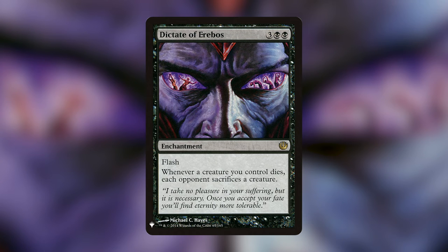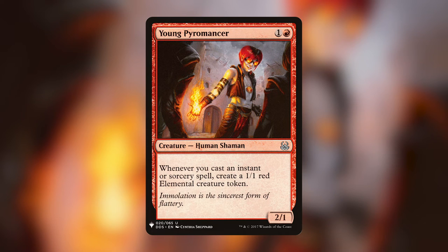Moving on to red — my favorite card is Young Pyromancer, a 2/1 human shaman for one and a red. Whenever you cast an instant or sorcery spell, create a 1/1 red elemental creature token. It seems innocuous but in all the spell-slinging I've done, I've made a lot of tokens. Since I play a lot of spell-slinging decks without many creatures, being able to turn my instants and sorceries into creatures is super helpful — Young Pyromancer has kept me alive in many games where I otherwise should have died.